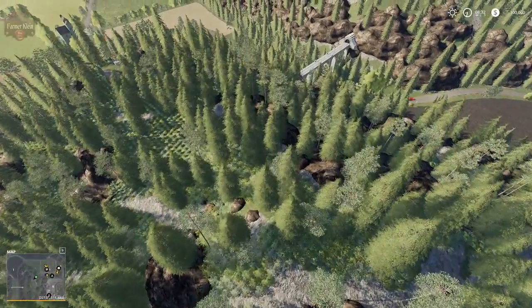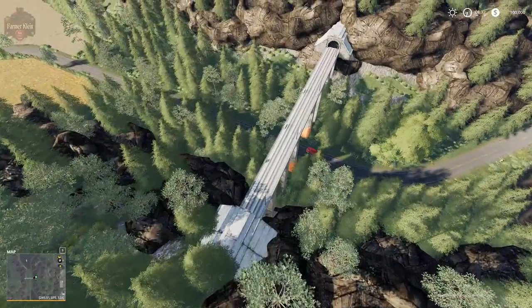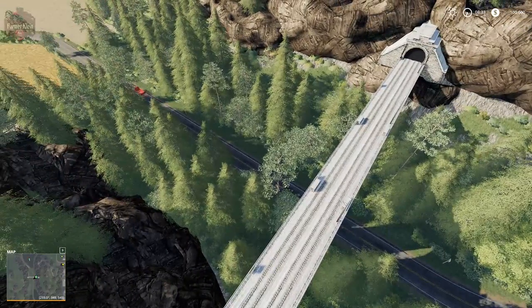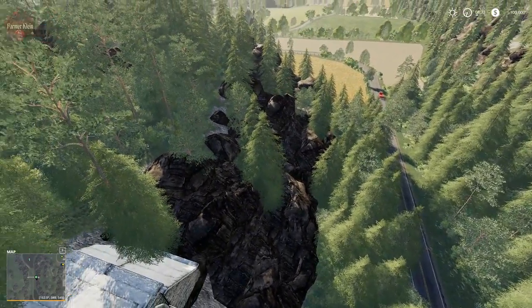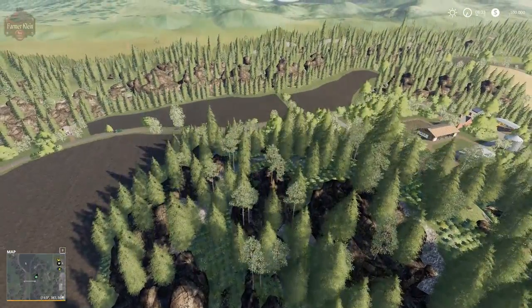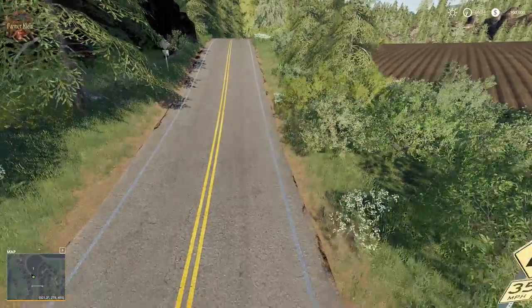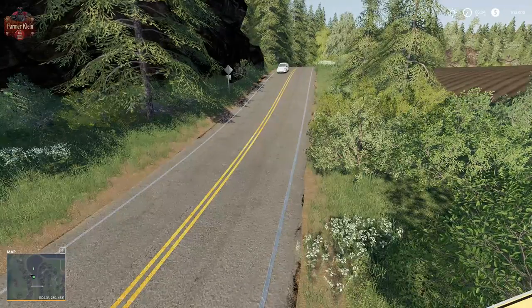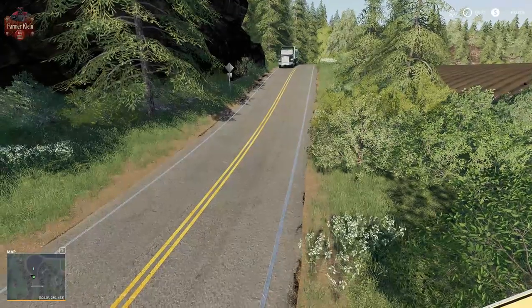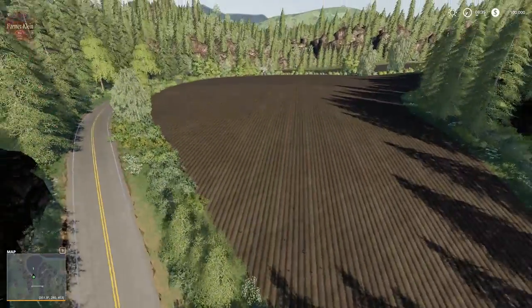This map also has custom traffic on it, which I thought was rather interesting. You do not have a drivable train, but the train bridge and these train tracks are pretty cool. The custom traffic on the map comes in the form of big American-style dump trucks. Here's one over here — just wait, come by the road. Let's see the different ones driving around this map.